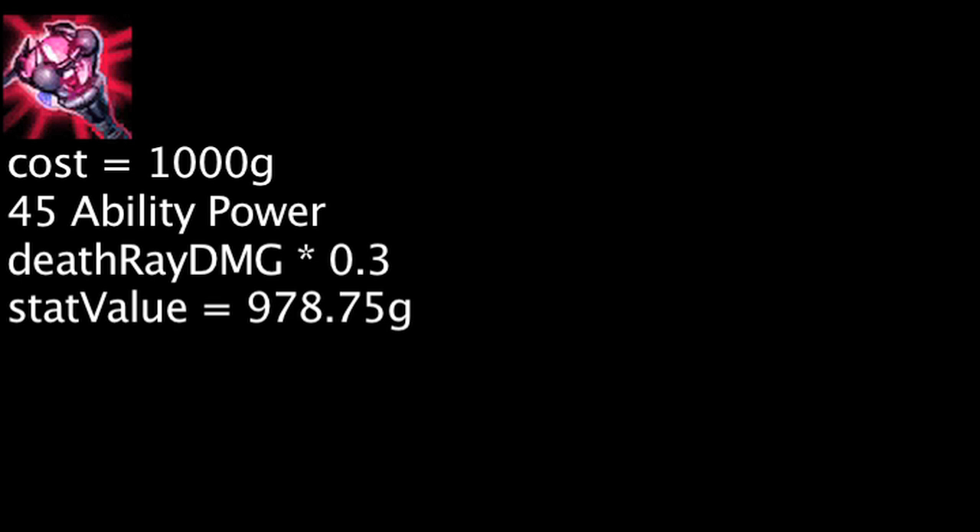The Hex Core can be upgraded to have the death augment for 1,000 gold. It will grant 45 ability power and make Victor's death ray ability deal 30% additional magic damage. Not taking the bonus magic damage into account, one will be overspending by 21.25 gold on this augment.